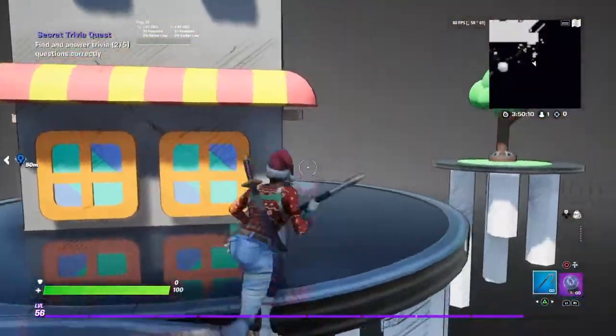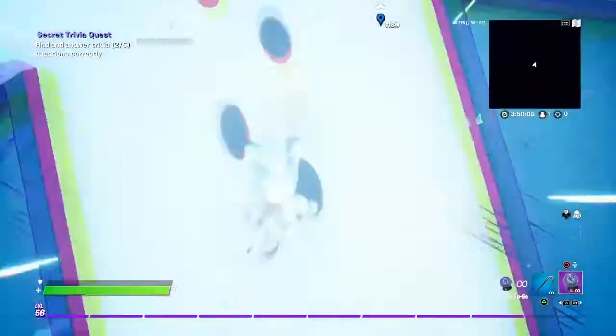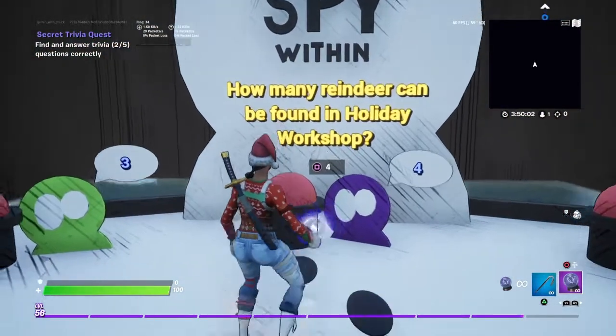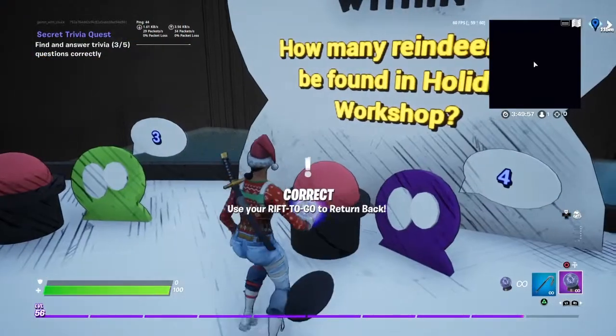The next one — turn around to the area where we removed the spray paint. You should see a book there. Go use that book, and the question is: 'How many reindeer can be found in Holiday Workshop?' The answer is four.